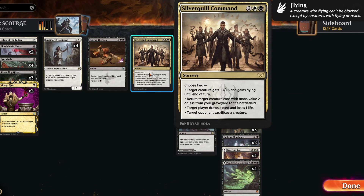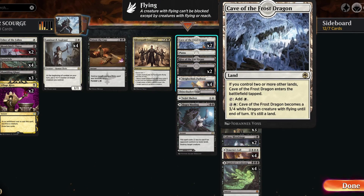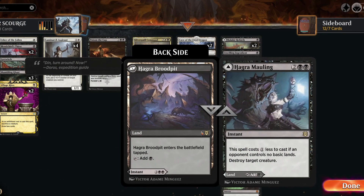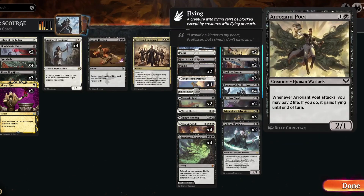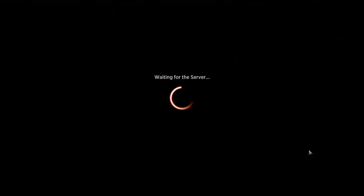Silver Quill Command can also return pretty much any creature from the graveyard to the battlefield since almost everything costs two or less — the only exception is Callous Blood Mage. The other modes include target player draws a card and loses a life, or target opponent sacrifices a creature — all great options. For lands: Cave of the Frost Dragon, Hive of the Eye Tyrant, one Plains, two Swamps, four Brightclimb Pathways, one Snarl, a Shelter for protection, and Agadeem's Mauling. We're a little light on lands but nothing in the deck is too expensive.